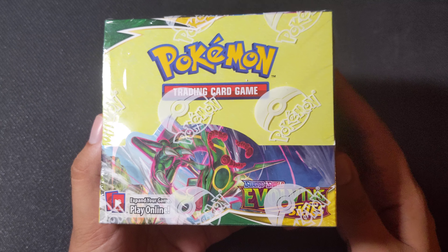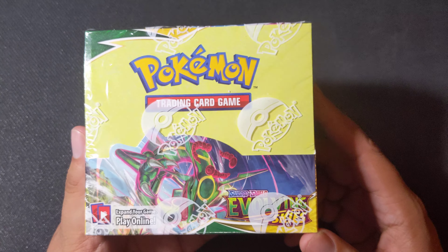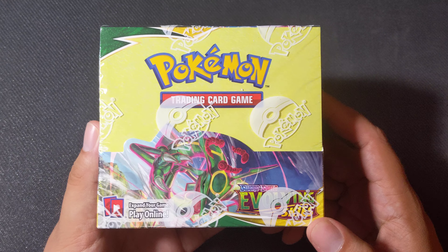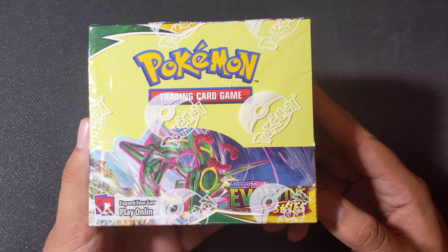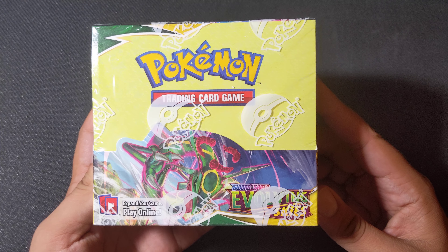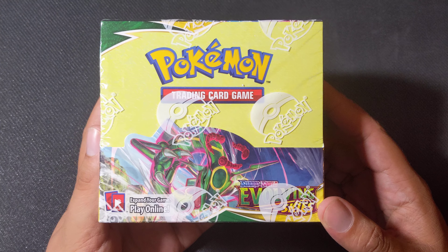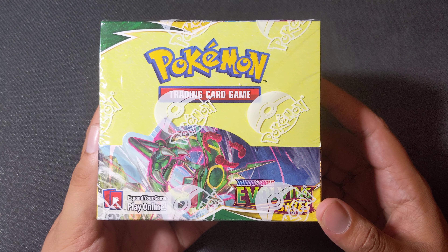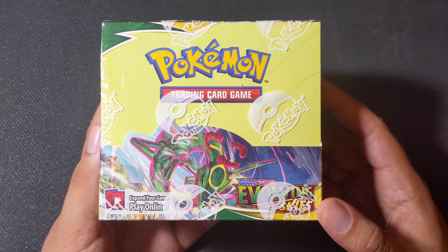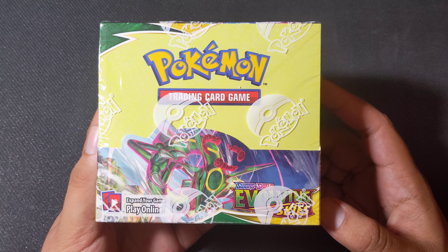Hello everyone and welcome to the Gunning Gallade. Hope you all have had an absolutely wonderful weekend. I know that I'm having a good one too. We're at the end of August, and this means in 2021 Evolving Skies was released. This set is an absolute coagulation of madness — there are dragon types, there are evolutions, there are alternate arts. It's wild.